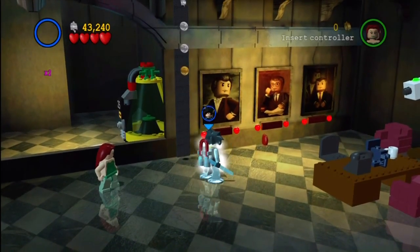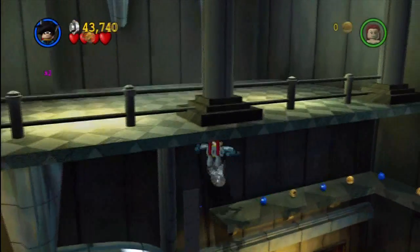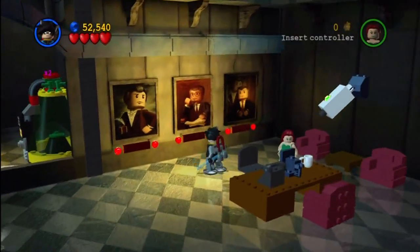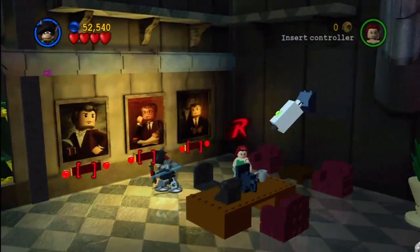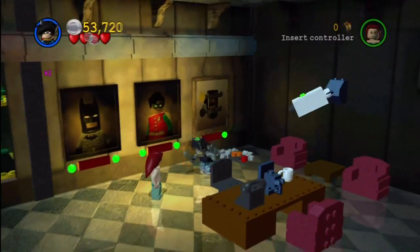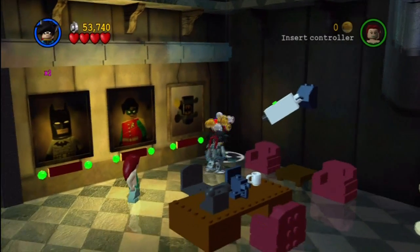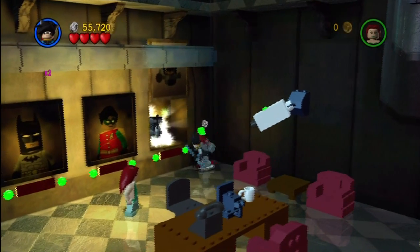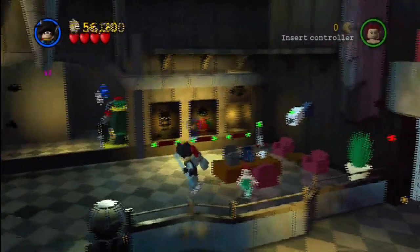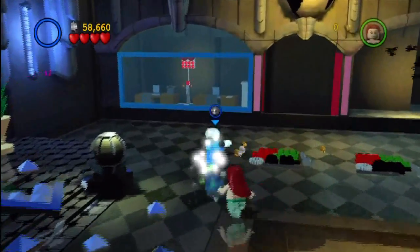There are a ton of studs here, and of course a minikit, which is awesome. Before you continue, you actually have to batter all of these — and look at that, it reveals the identities of Batman and Robin, which is pretty cool, but not the best place to put an image of yourself. You should be at four minikits right now, not five. I know it says five, but technically you should only be at four currently.